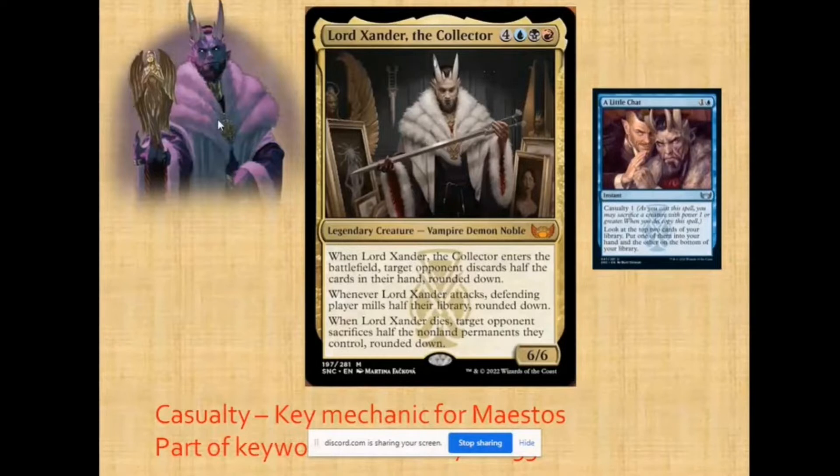For the Devour mechanic, it allows you to get a +1/+1 counter by sacrificing a creature. For Exploit, if you sacrifice a creature you get an additional benefit. So Casualty leans more towards the Exploit mechanic. How does Casualty work? Casualty — when a card has Casualty 1, you need to sacrifice a creature with at least power 1 to create a copy of that spell on the stack.